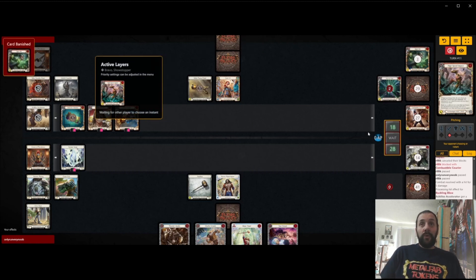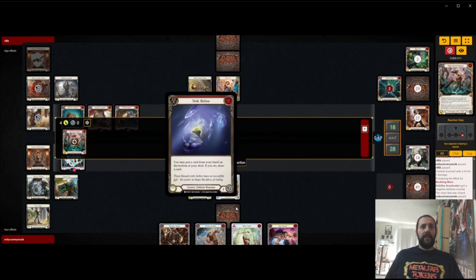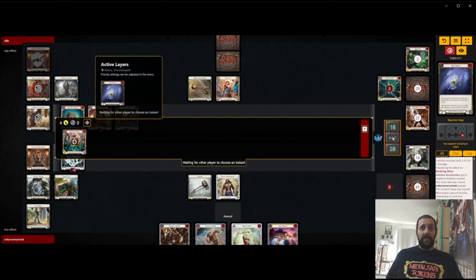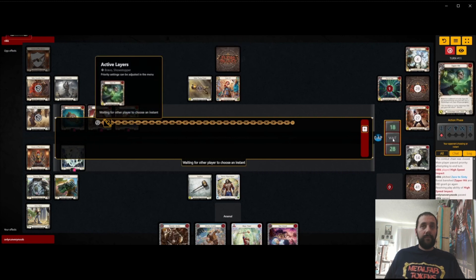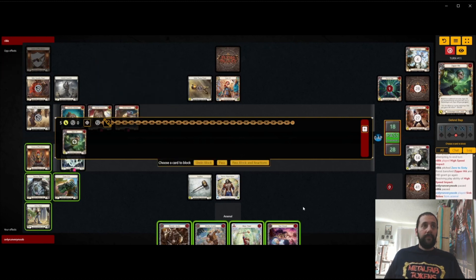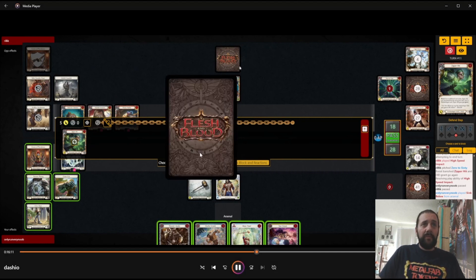High Speed Impact is four points, so I'm just going to use my Defense Reaction when I can and just get my four-point value here. I'm not going to sink a card because I want the three blues and the Starstruck to dominate the Starstruck.